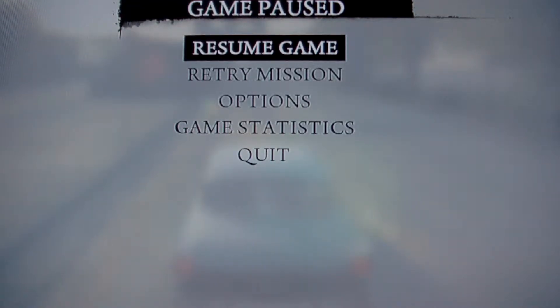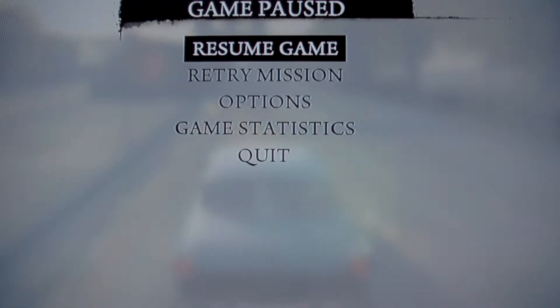Hello, everybody. This is Crash Override. I'm going to be doing an achievement guide to help you guys out. I'm going to do the achievement of how to reach 125 miles an hour. There's a couple things you're going to have to get before you do this. There are so many ways you can do it, but this is my opinion.